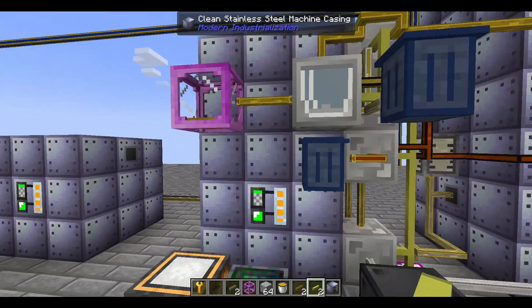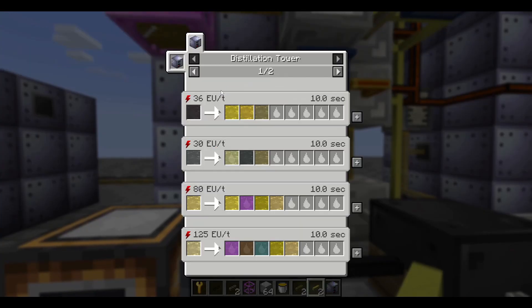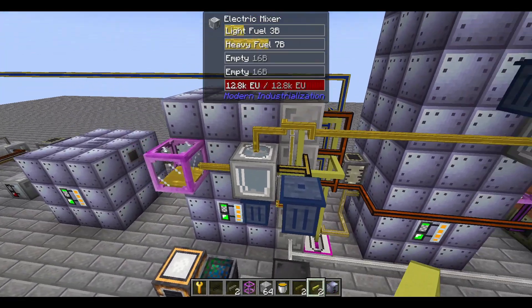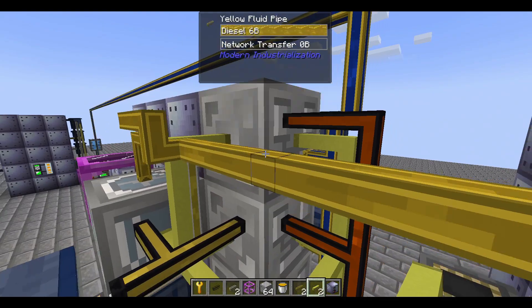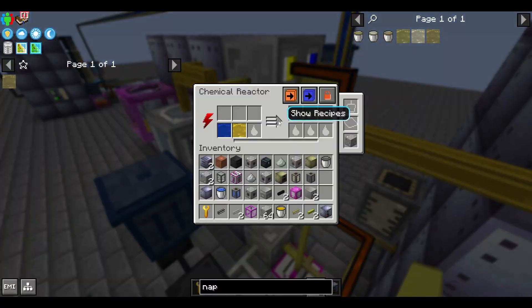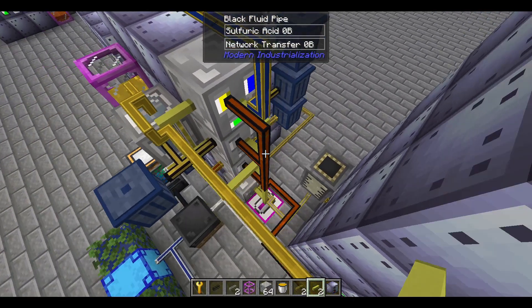If we look at this distillation tower, this one is running crude oil, and that's turning the crude oil into sulfuric light fuel, heavy fuel, and naphtha. We can see that we are producing each of these, and like before we have these sulfurized fuels. You need to react these with hydrogen to turn them into their non-sulfurized byproducts, and again manage the sulfuric output waste.